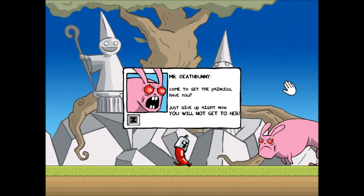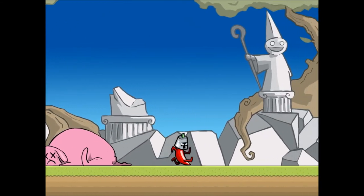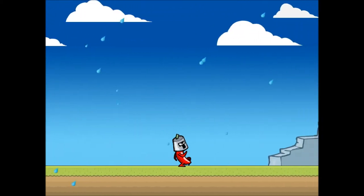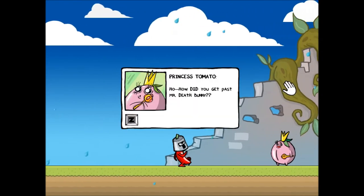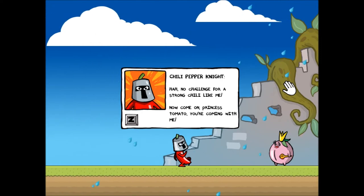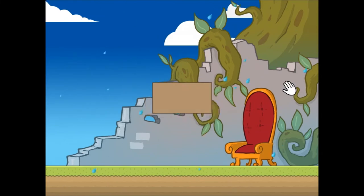Like, right here this is the boss — Mr. Death Bunny. We kill him in one shot. Mr. Death Bunny is dead. We make our way forward, probably hump the princess with our weird jalapeño penis. Princess Tomato says, 'How did you get past Mr. Death Bunny?' 'No challenge for strong chili like me. Now come on, Princess Tomato, you're coming with me.' And there you go — he takes the princess away.